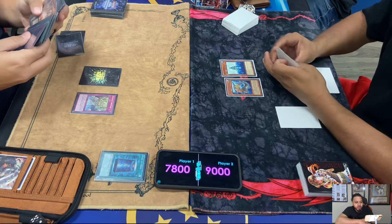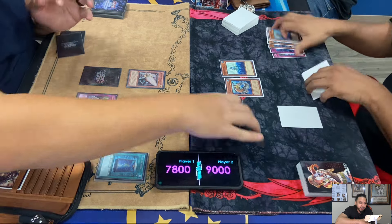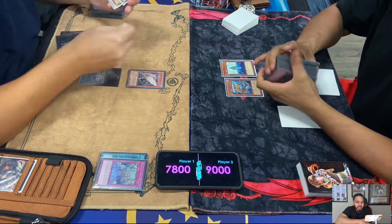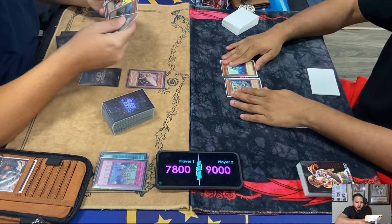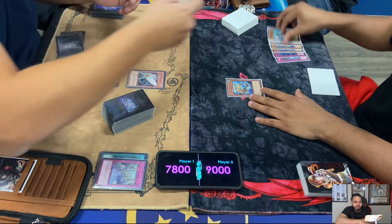Here Elden activates Artifact Sanctum, which special summons an Artifact from your deck - special summons Moraltake. Moraltake, when it's special summoned during your opponent's turn, destroy any face-up card your opponent controls. It doesn't target. And it is mandatory, which I found out during this tournament.